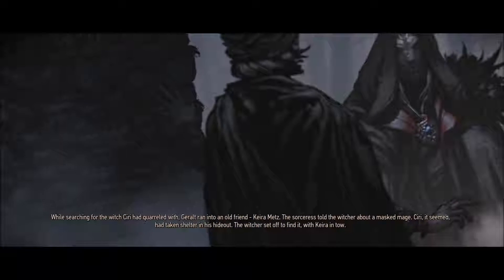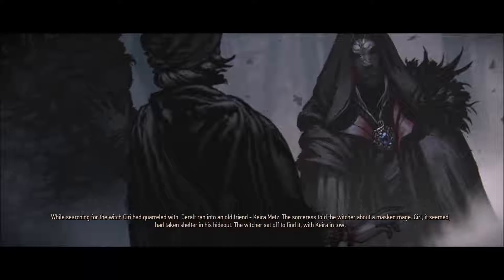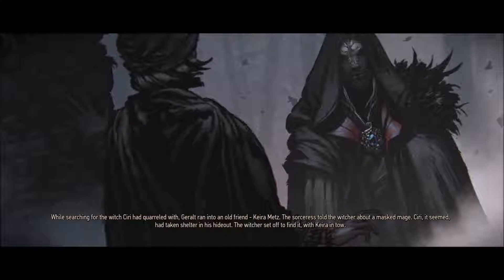Watching for the witch Ciri had whirled with, Geralt ran into an old friend, Kira Metz. The sorceress told the Witcher about a masked mage. Ciri had seemed to have taken shelter in his hideout. The Witcher set off to find it, with Kira in tow.